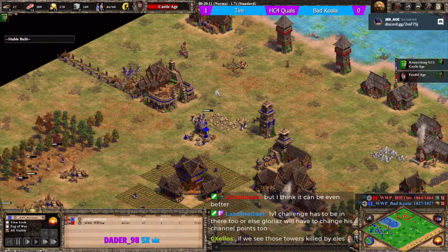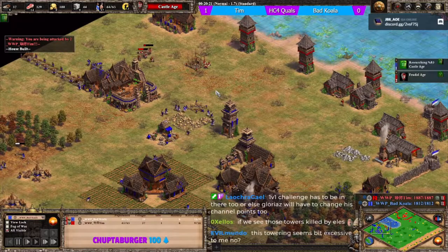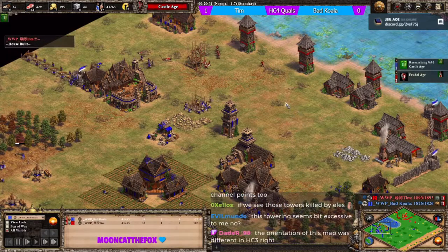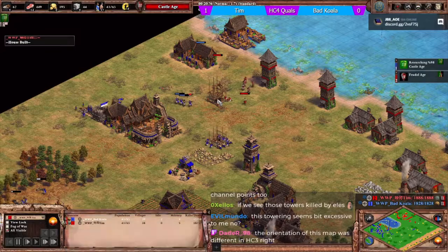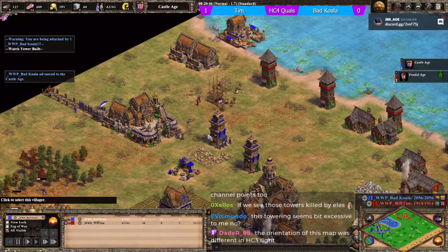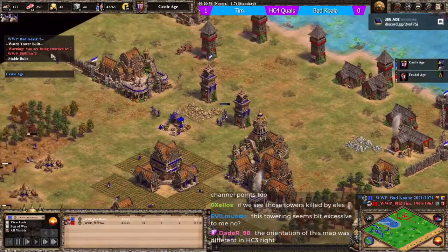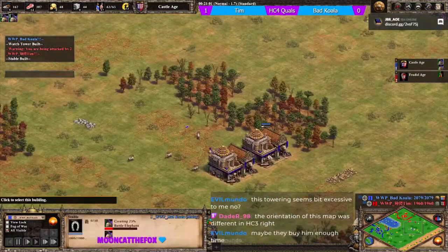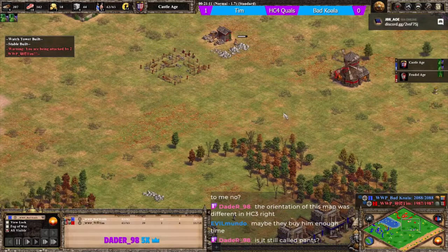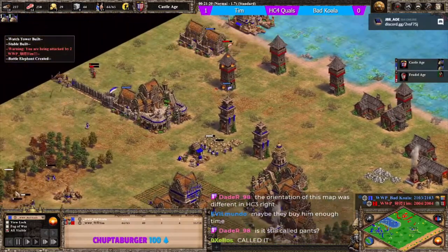Tim feels quite a long way behind - nowhere near going up. Koala reaches castle age. Garrison and this tower should go down. We hear a stable being built - forward stables. He's just going to ignore the towers and elephants are going to come and attack. This is pants - the map.